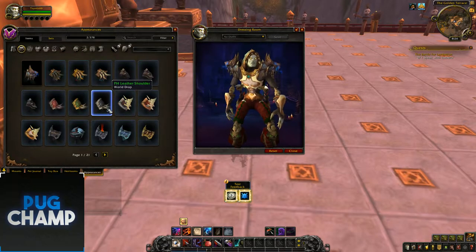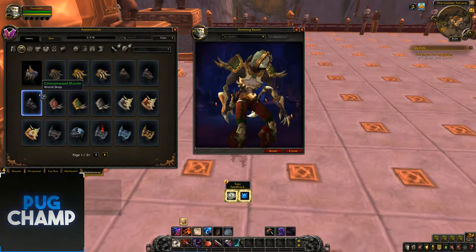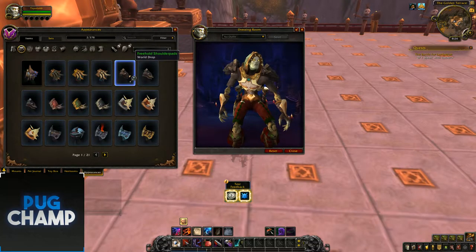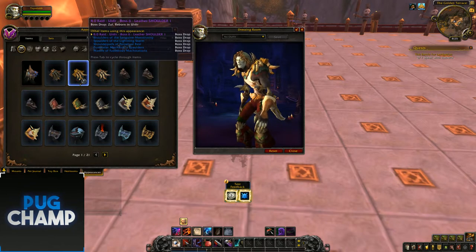Next are the shoulders. So these will be the Zandalari shoulders — it's kind of a running theme of what each of the appearances look like. And there's the Kul Tiras ones which look really good. And the Raid/Dungeon ones — pretty simple for Rogue.